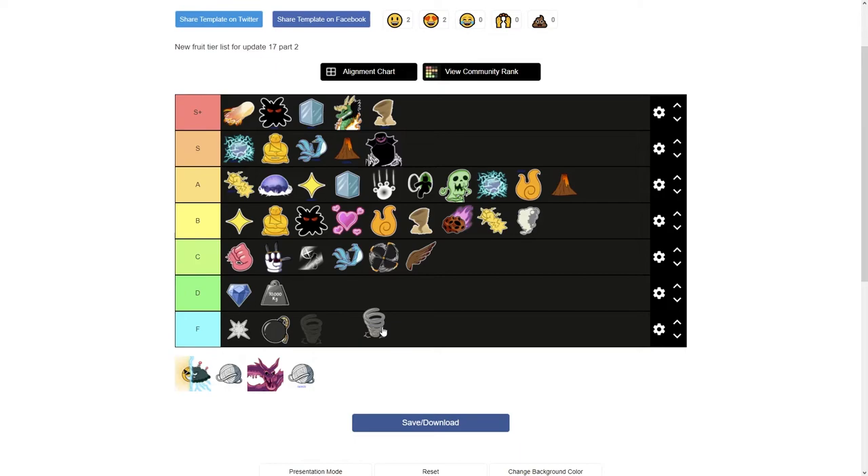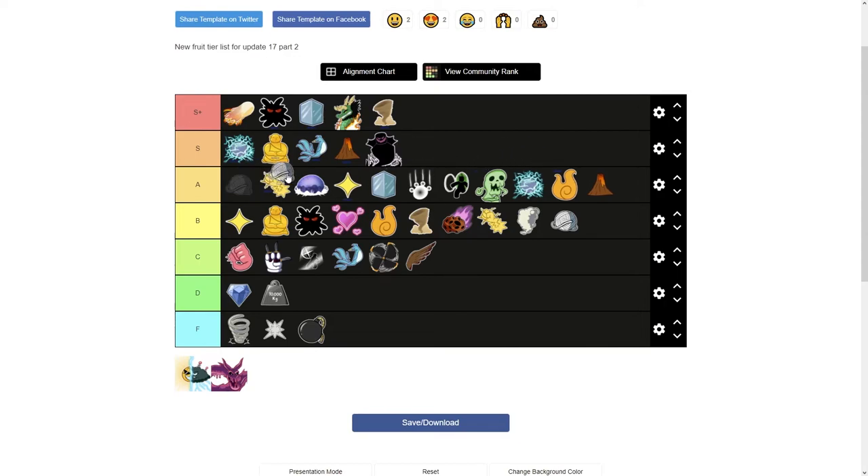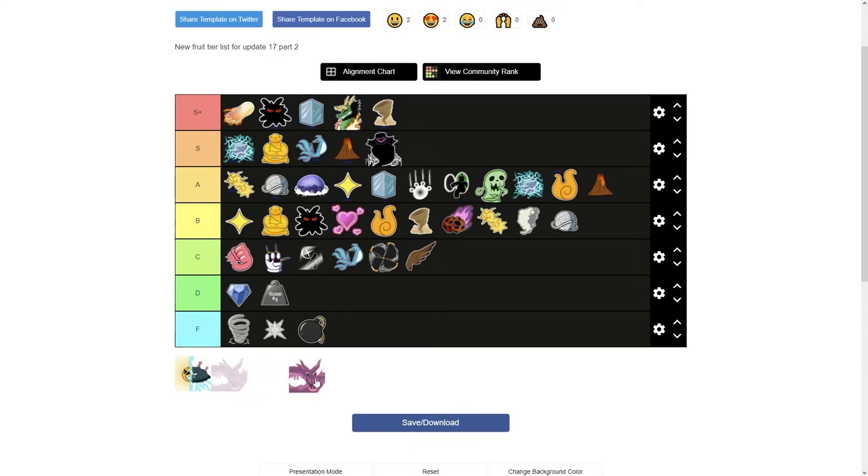Spring — I don't really know why anyone would use it. Top F tier. Now String: Unawakened String is pretty bad and isn't even a Logia fruit, so straight to the bottom of B tier. Awakened String, aside from the C move — the Unawakened C move is actually better — is a pretty good PvP fruit. I wouldn't recommend it for farming though. I'll put Awakened String just below Awakened Quake.